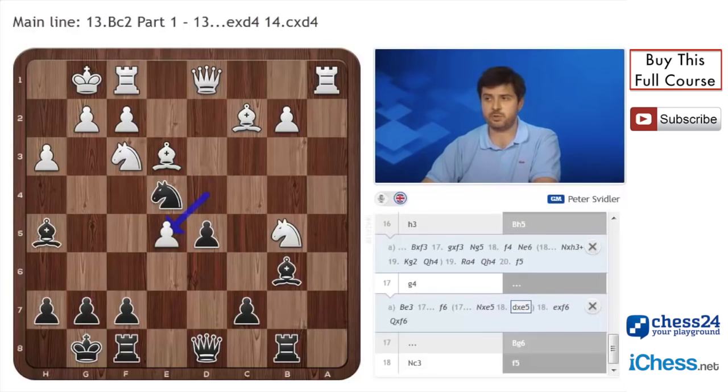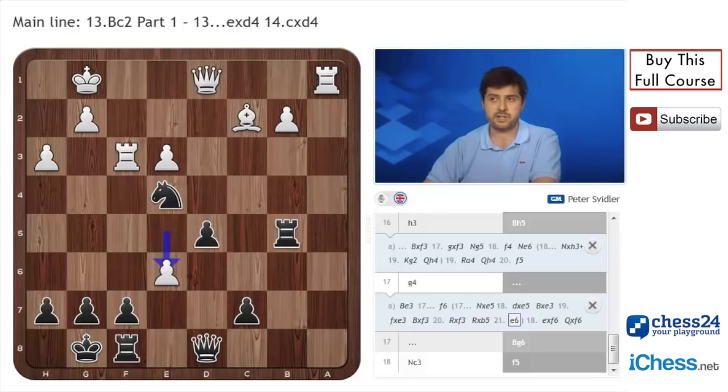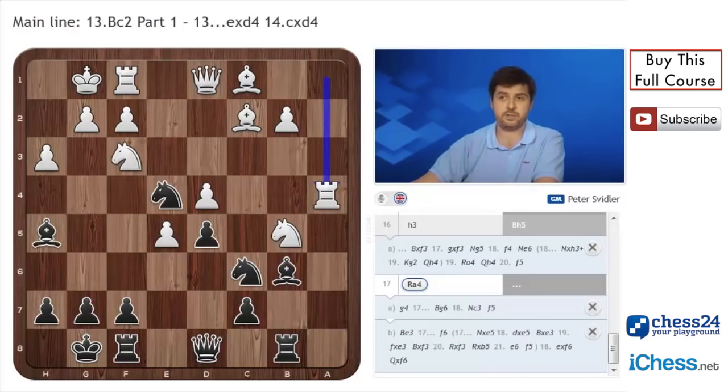Using all those pins, black regains material — he takes on e3, and in this position I think it's more precise to start with Bxe3. The rook has to take, then Rxb5, and the best move for white here is e6. You probably will hold after fxe6 as well, but apparently f7, f5 just equalizes on the spot. With precise play, black just makes a reasonably comfortable draw. So Bb3 is not very threatening. The main move after h3, Bh5 is Ra4, and we will get back to that in a moment.